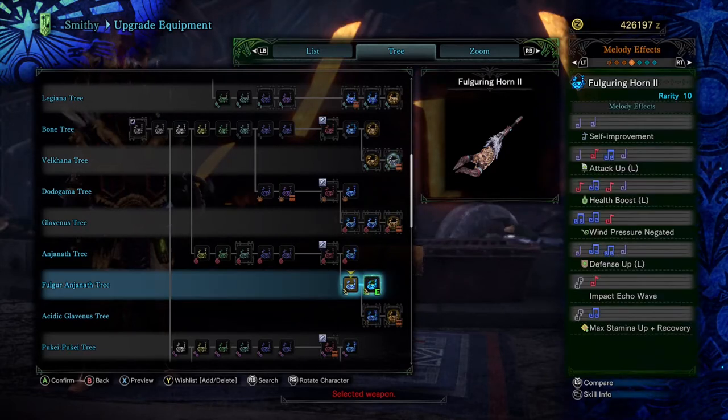The song list is a good one, and we all know exactly why. The Mac Daddy Attack Up L/XL is here and it comes in full effect — that 1050 we were talking about before doesn't look nearly as bad now, does it? Of course I have to highlight Impact Wave, as well as Wind Pressure Negated for the good it does, albeit in sort of a niche fashion.